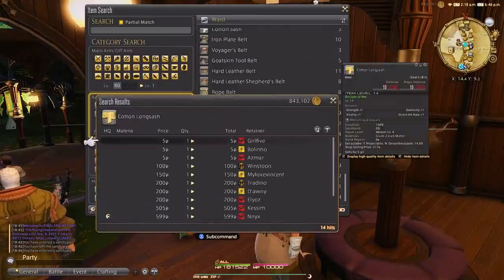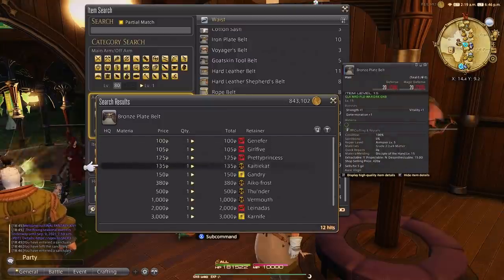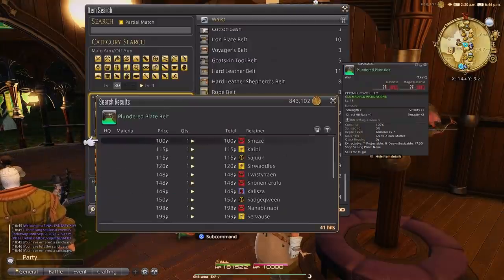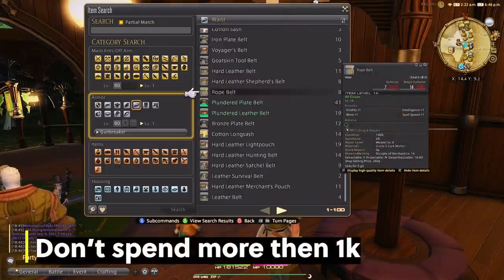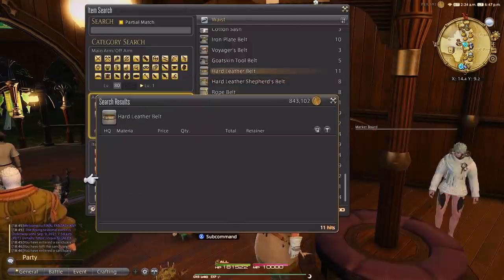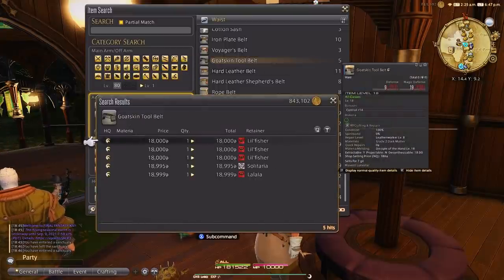You might find that one earring or maybe your belt is about 15 to 20 item levels behind. If you can find something under a thousand on the market board, then it's totally worth it. But don't go spending 5k or 10k on a level 30 piece of gear. Just check it periodically and replace the one or two things that are probably 10 or so item levels behind. This will stop you from spending all your hard earned gil straight out the gate.